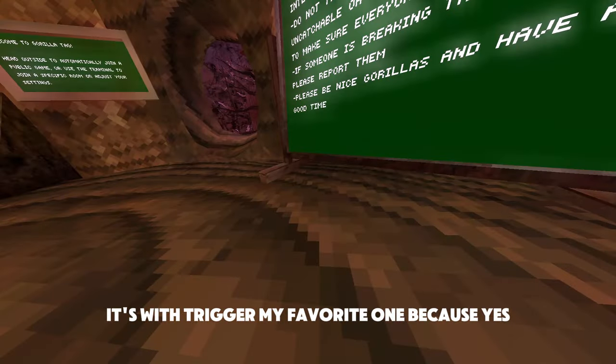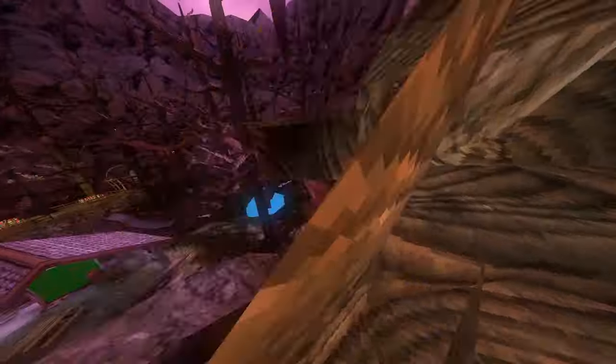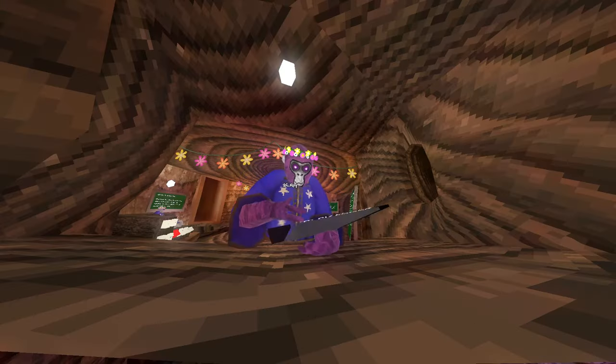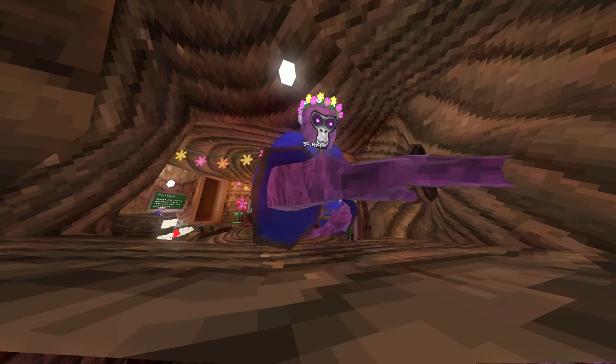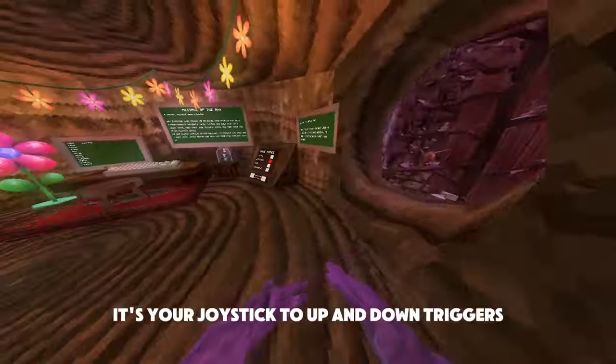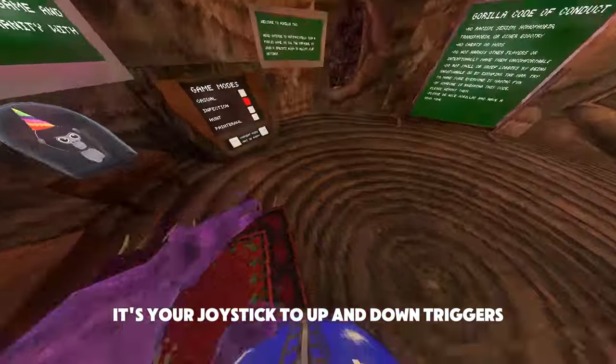Trigger fly is my favorite one. Hands fly — you can control where you're going with your hands. We've also got bark fly, which uses the joystick — up and down with triggers.